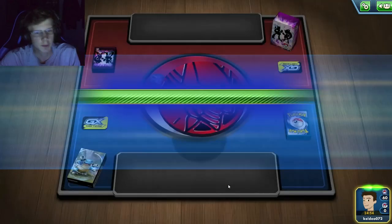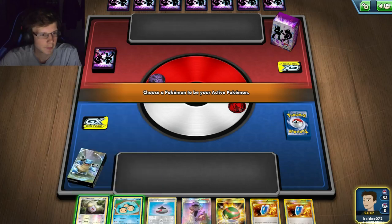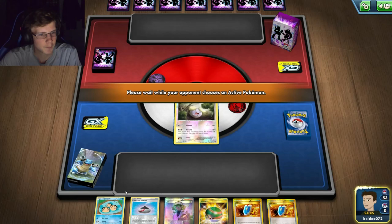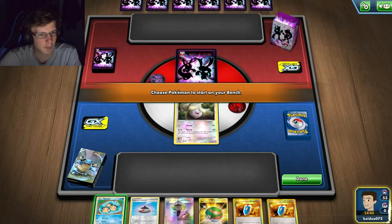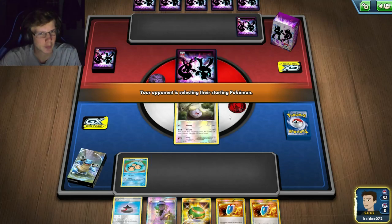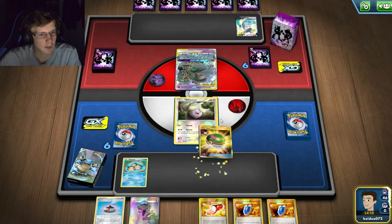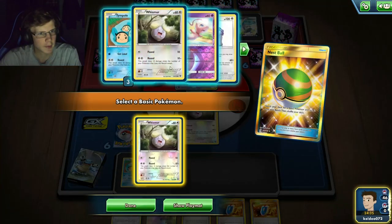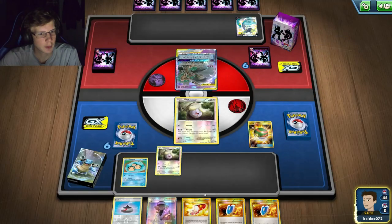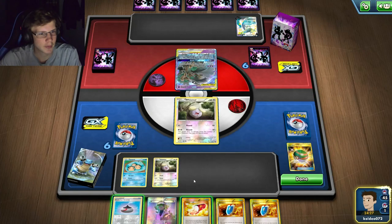Going into another game - I'll go first again. Not a bad hand - I'll put Whismur down. I could get three bench Pokémon. I'll Nest Ball for another Whismur since in expanded this active is probably going to die next turn. We're playing a psychic deck. I don't really need Trainer's Mail - another ball would be nice though.